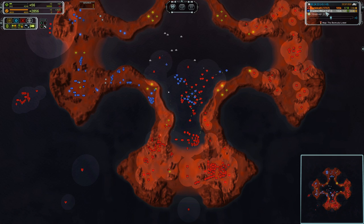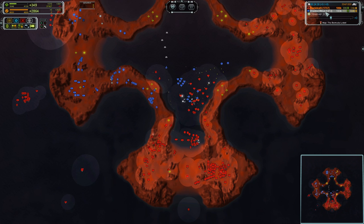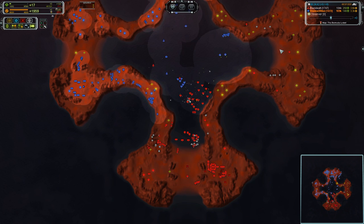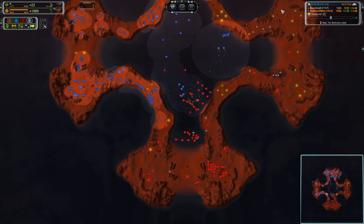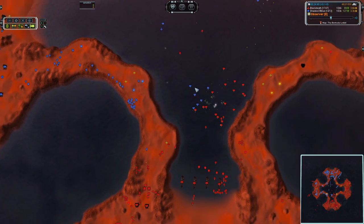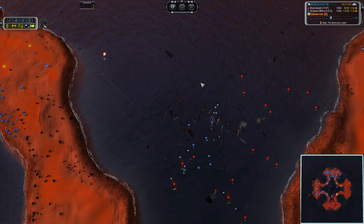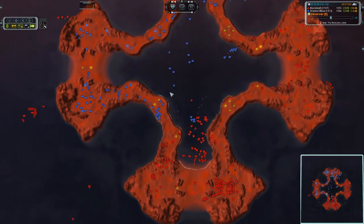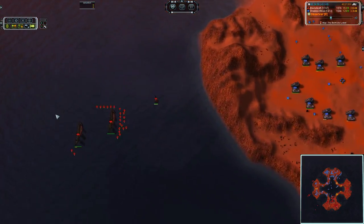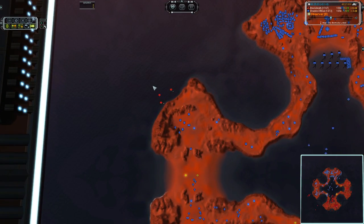Let's take a look at the eco: Black Death sitting on 36,000 reclaim, and his reclaim is jumping around so much it looks like about 99 mass per tick. Shades of Blue sitting on around 128 with 41k in the bank from reclaim. And that's going to be another naval win for Black Death — the amount of mass sitting in this water is too damn high. And that factory is no longer producing.